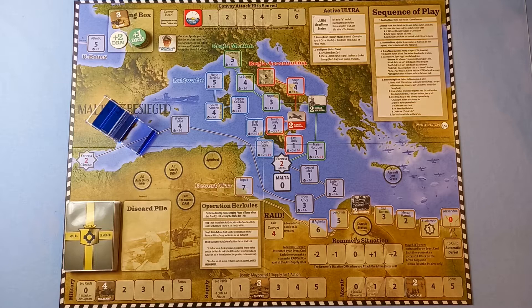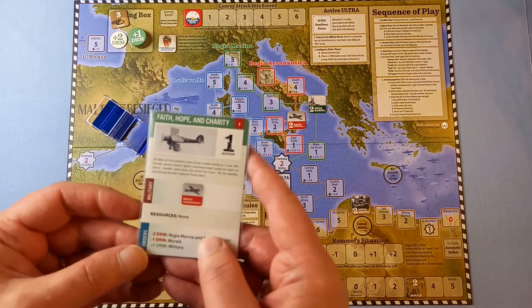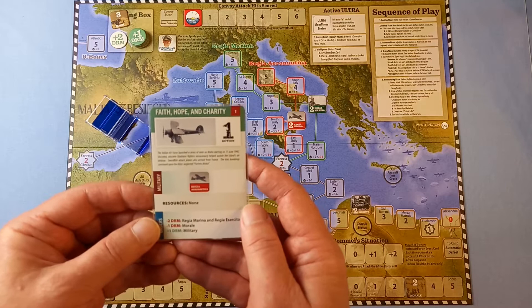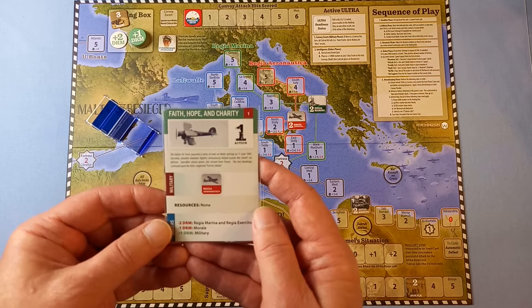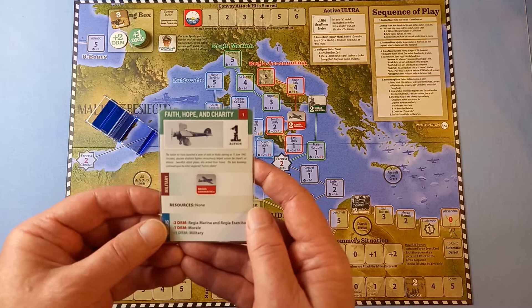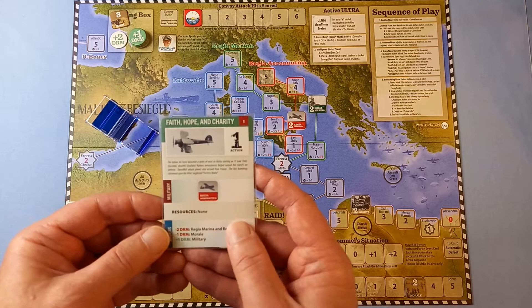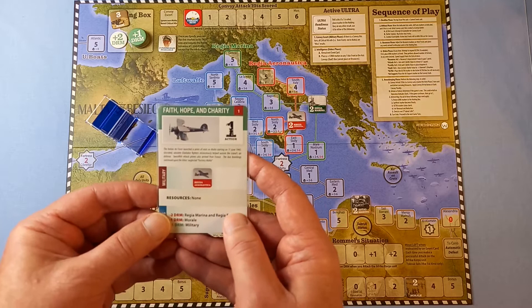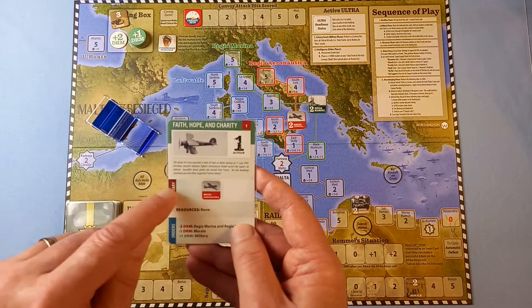Here we go. The first thing in the sequence of play is the headline phase, where we draw the top card. We already know what that is: Faith Hope and Charity — we're going to get one action. The historical text says the Italian Air Force launched a series of raids on Malta starting 11th June 1940, and obsolete Gladiator fighters miraculously helped sustain the island's air defense.